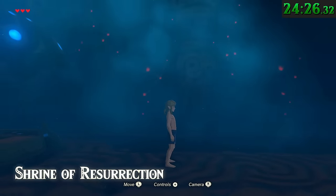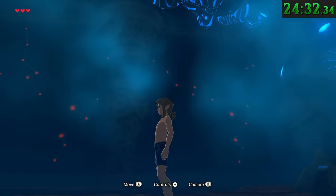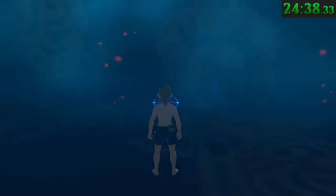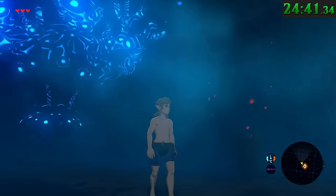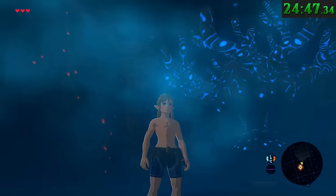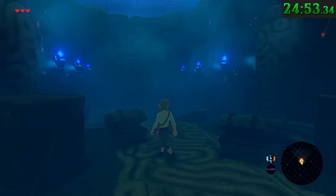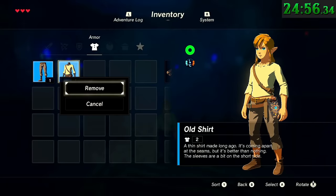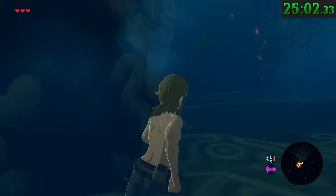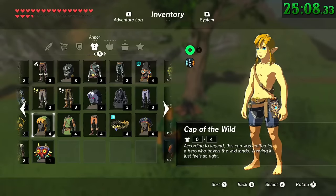When the game first begins, Link is in his underwear as he steps out of the regeneration bath. Once you've picked up the Sheikah Slate, he gets a belt to hold it around his waist — you don't get a chance to see this belt in the cutscene, it's just there once it wraps up. The strap that comes around his chest only appears once you get a shield, sword, bow, or a shirt. But if you haven't yet picked up a shield, sword, or bow, and then take your shirt off, the strap across his chest will come off as well. Once you've equipped a shield, sword, or bow, that strap is on to stay.